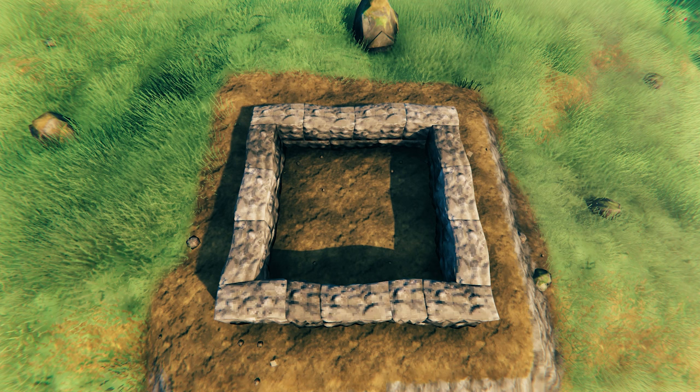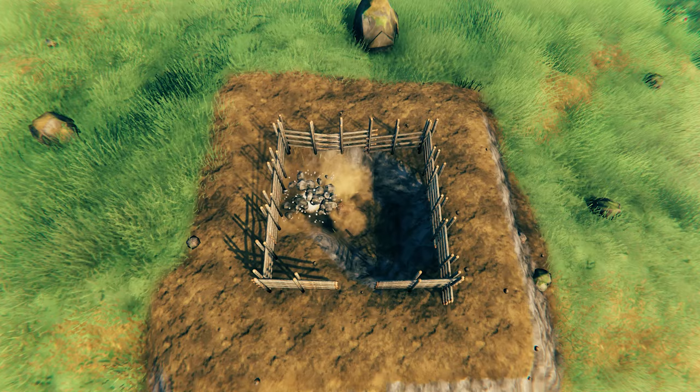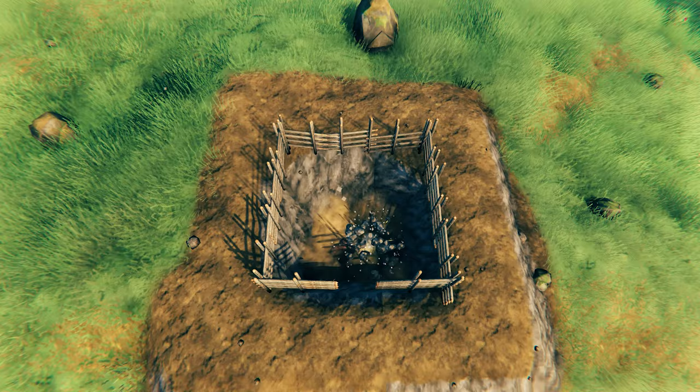I prefer to capture wolves and lox in holes I dug out of the terrain. When digging pens out of terrain, you should make sure that the edges are sharp and clean — that will prevent your animals from climbing out. I made a complete guide on terrain manipulation which I will link in the description.